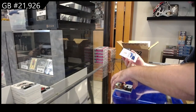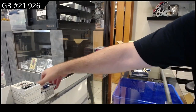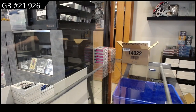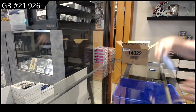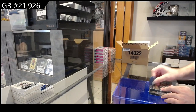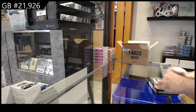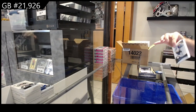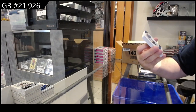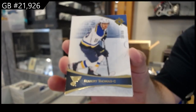We've got for Tampa, $7.99 Kupke, rookie jersey. Come on down, Shield. This pack feels thick — we've got a $99 base of Robert Thomas for the Blues.